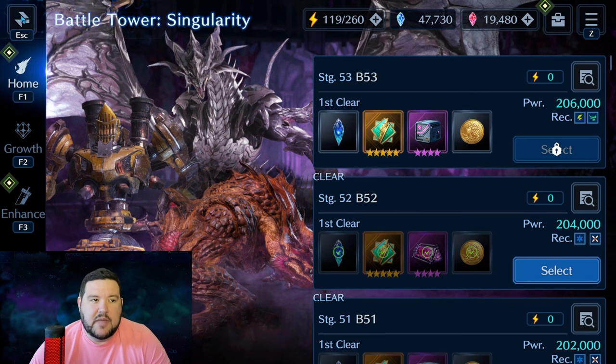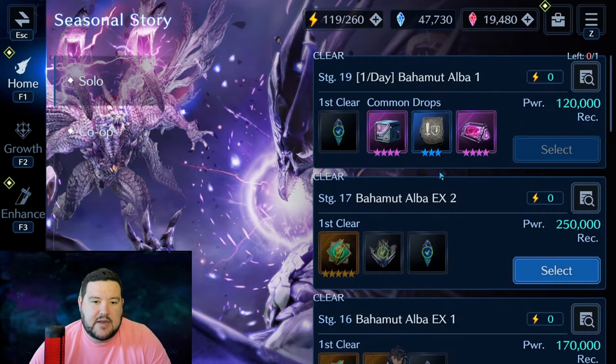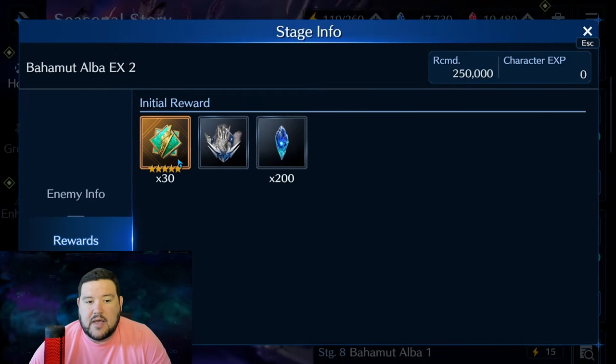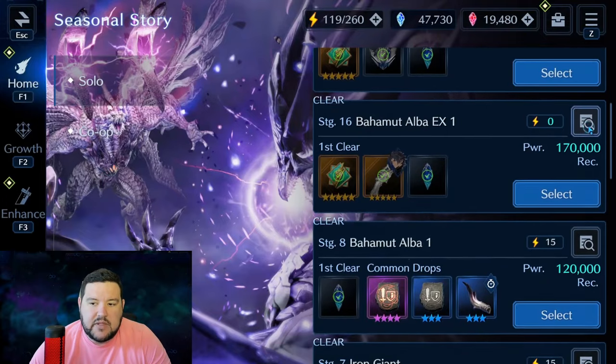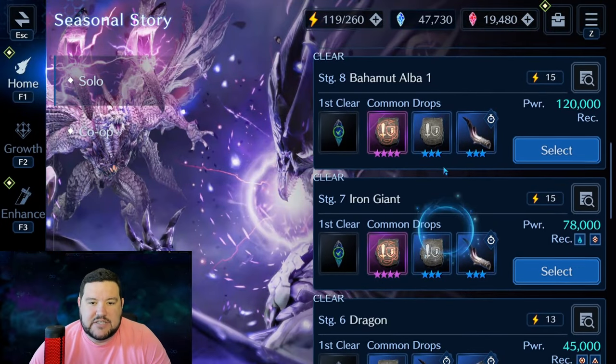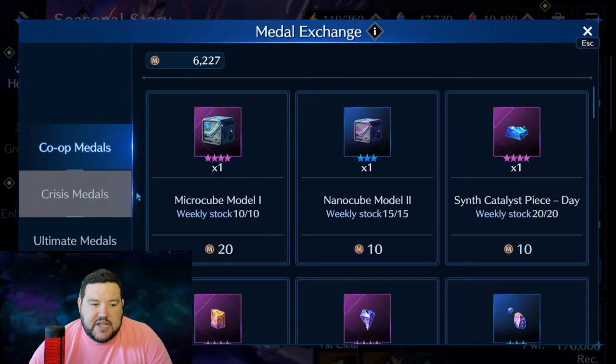For now there are only two ways to earn them: battle tower and the new Cetra story event. If you look here in solo, go to rewards — you get anywhere from 30 to 40 tokens for clearing different stages of this. Then you go to the exchange shop and under metal exchange they've added a new section for ultimate metals, which is where you can see them.